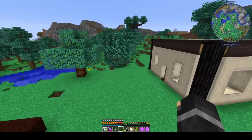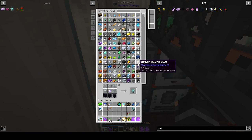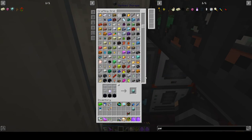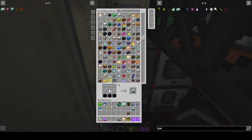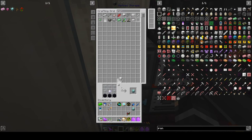We need nine blocks of iron — one, two, three, four, five, six, seven, eight, nine. Let's go ahead and knowing where those are is going to help. It's going to tell me this is the wrong block in the center, but then the beacon goes on top. Excellent.